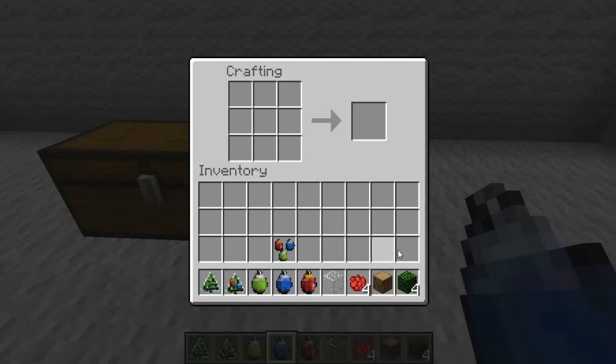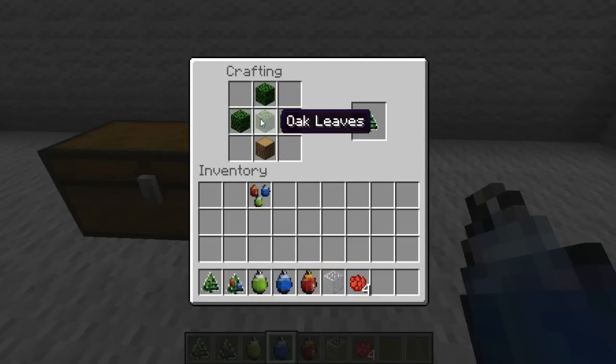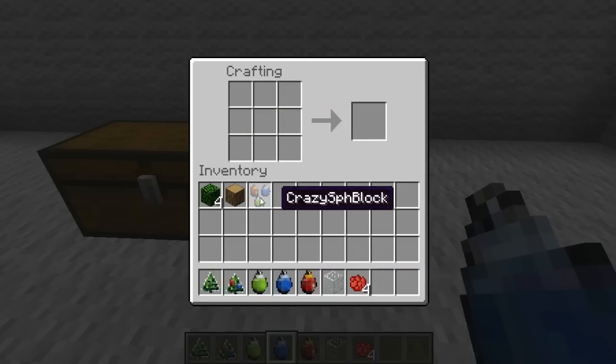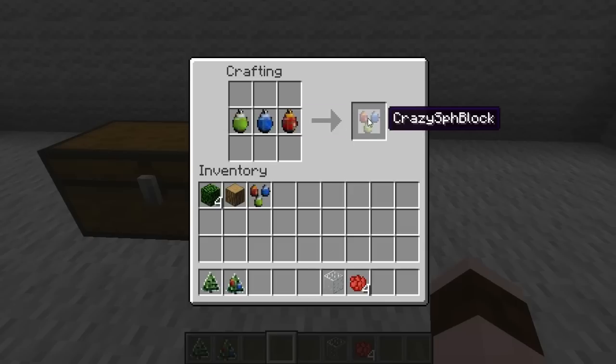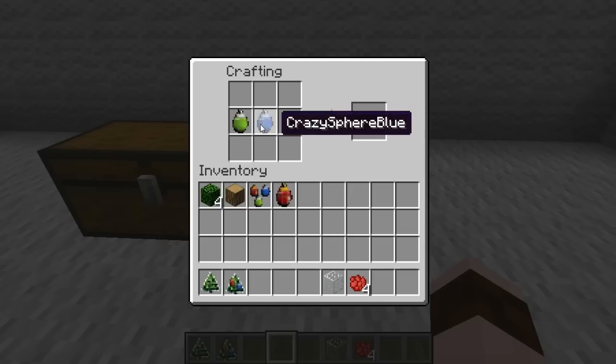I'll show you how to make these things — very simple. It doesn't matter what leaves you use, doesn't matter what wood you use, and it makes the tree. To make the Christmas tree, you use this ornament, and that actually makes the Christmas tree like that. And to make the special Christmas tree ornaments, you put one of each color in there, and that actually makes that special thing that we use to make the tree.